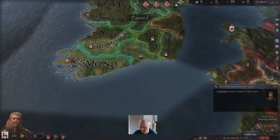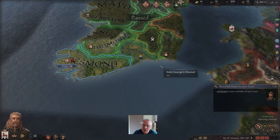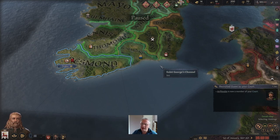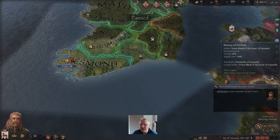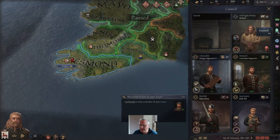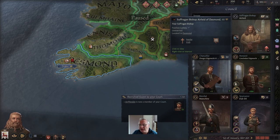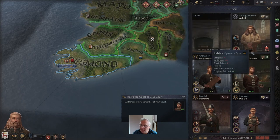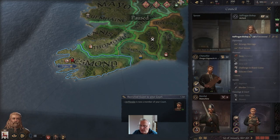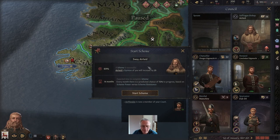Before we start the date counting, we want to see if we can use unmarried people in our court to attract people that will make us even stronger. These are our councillors. We're suffering with our bishop but he's actually not bad. He doesn't particularly like us, so we're going to right click on him and sway him — we have a 69% chance of increasing his opinion of us by 25.